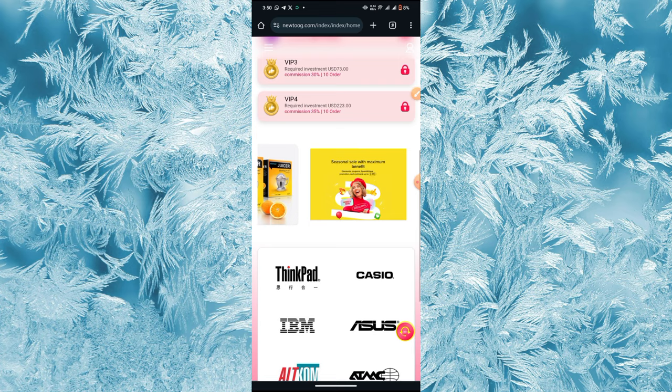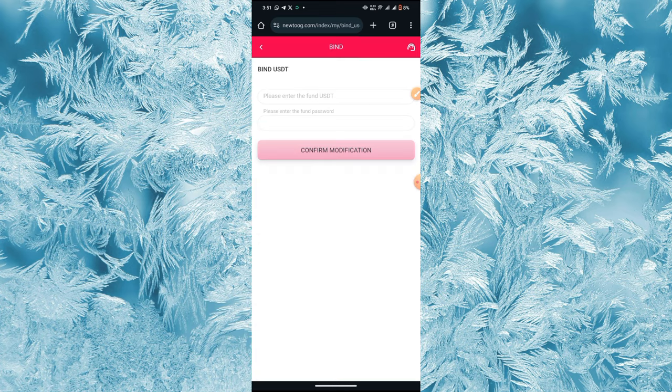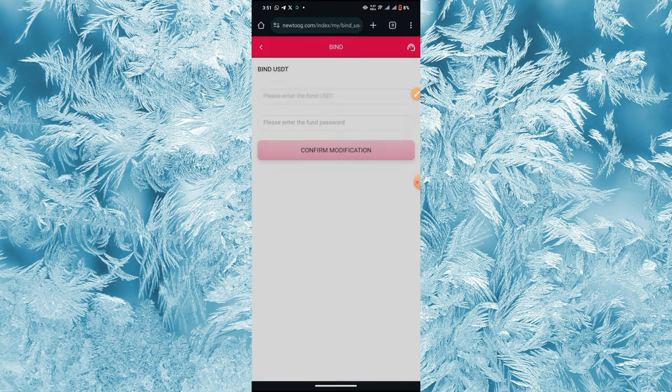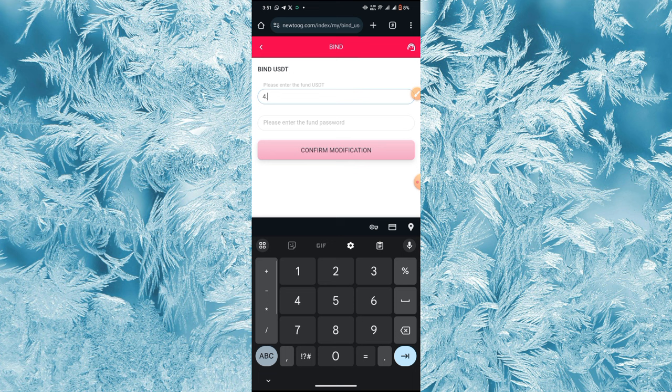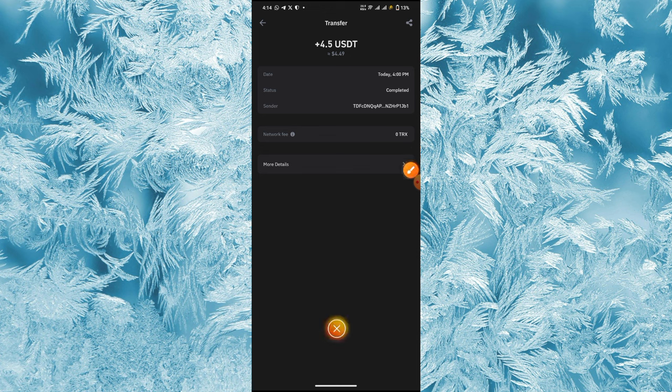I'm going to make a withdrawal of these funds by clicking the withdrawal button. I'll enter the amount I want to withdraw — I'll enter 4.5 — then enter my phone password and click confirm. After that, the payment will be sent to my Trust Wallet.